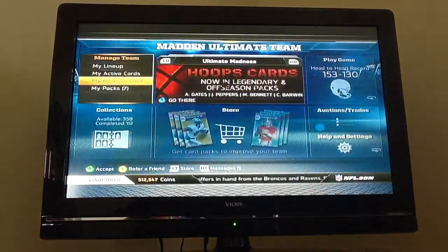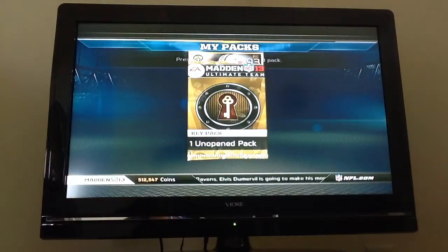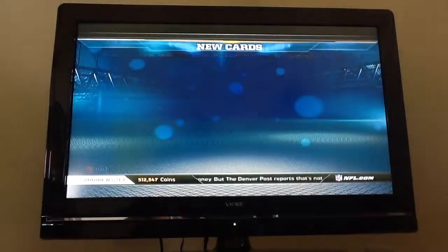I've got 3 Legend Packs and a Key Pack to open. Let's open this Key Pack first. You get a Cameron Wake Key Card — we'll just send him to my reserves.